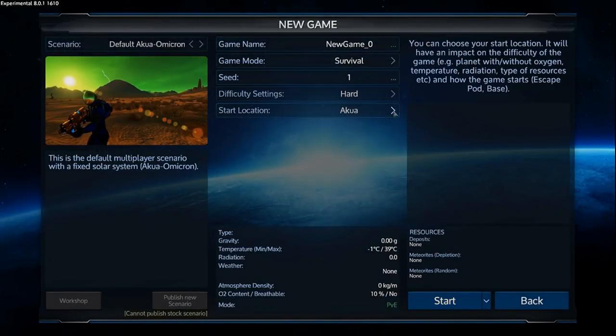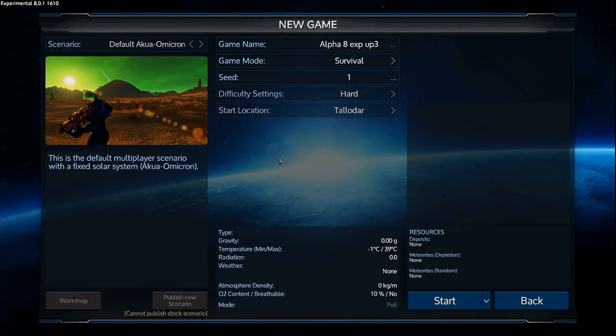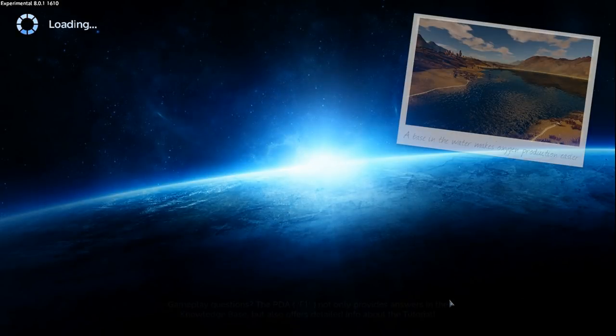Seed one, fine — actually I don't want to do Akua, let's do Taladar. Sorry, my decongestants wore off, I took some more. Let's do experimental update 3, Alpha 8 experimental update 3. Survival mode, seed one — I didn't even know you could do seed one, but sure. Difficulty start on Taladar, let's go.